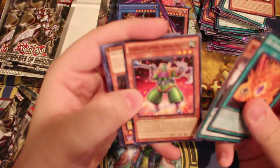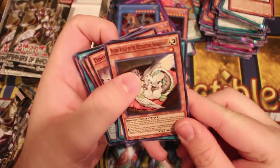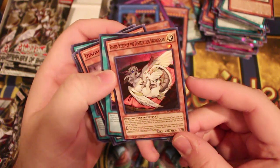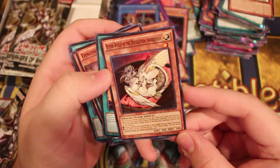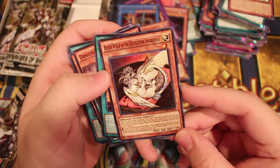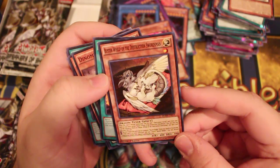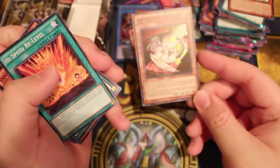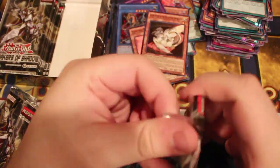High Speed Re-Level. Super Heavy. Oh, Buster Whelp of the Destruction Swordsman. Super Sword — when this card is normal or special summoned, you can add one Destruction Sword monster from your deck to your hand, except this card. You can only use this effect once per turn. You can special summon this card with Buster Blader from your hand or graveyard. If this card is in your graveyard and you draw Buster Blader, you can discard one Destruction Sword and special summon this card. Buster Blader for days.